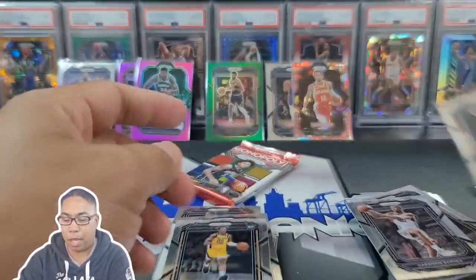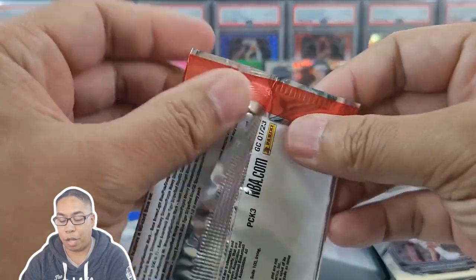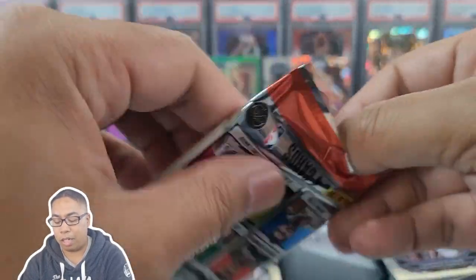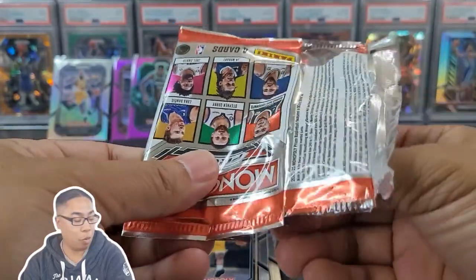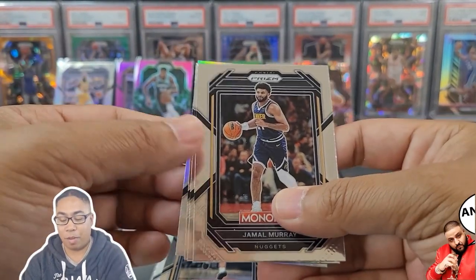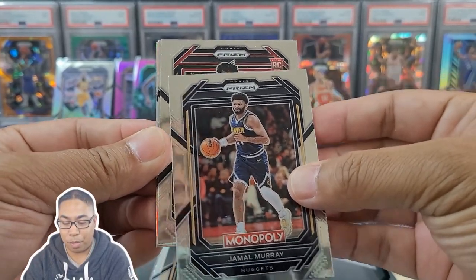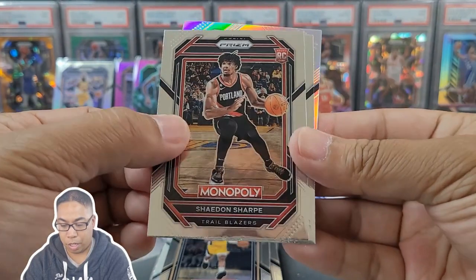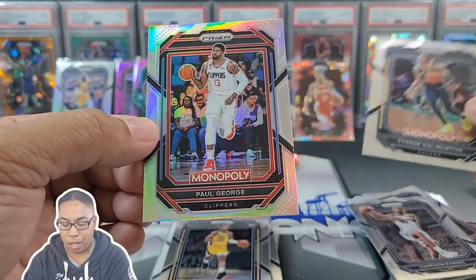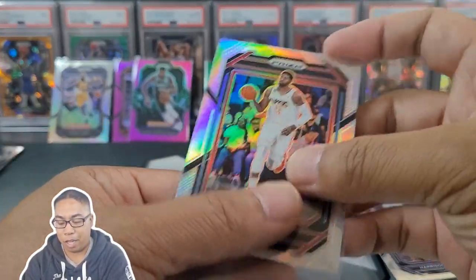Monopoly booster from Target probably winning this one with a triple color. Jamal Murray is really, really sweet — super low numbered — and we still have one more pack to go. Oh, we got a fourth colored card! Yeah, that Monopoly one — don't sleep on those, it's a fun rip. Shaden Sharp, Tyrese Halliburton, and our last card — not a rookie — it's red: Paul George. Paul George silver, a little LA representing the silvers.